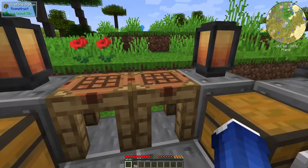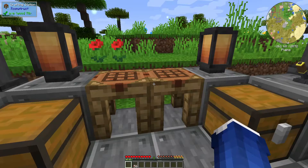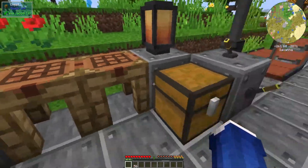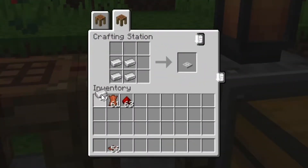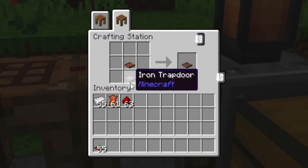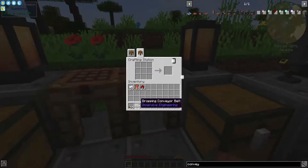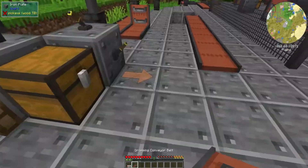One of the last types are ones that drop items through themselves, kind of like a hopper - they have a trap door on them. For those you need an iron trap door, which is just iron, and then you take your conveyor belt and put an iron trap door underneath it to get a dropping conveyor belt. This doesn't work for mobs or people.